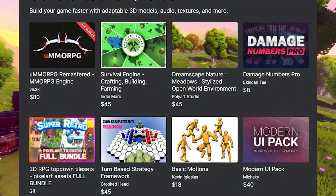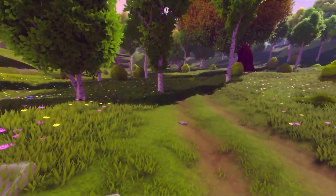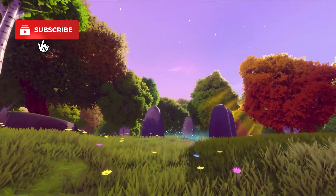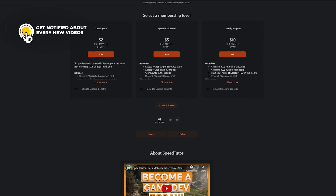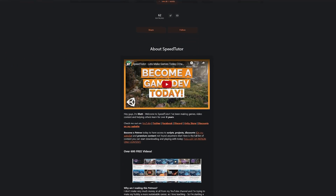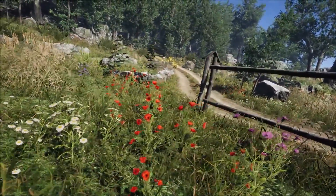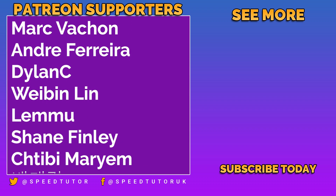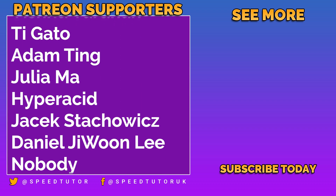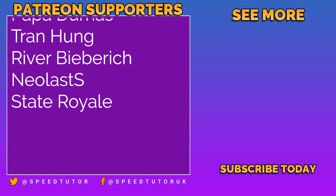I'll leave all the links below so you can check out this bundle and see if it makes big savings for you. Be sure to throw a like and subscribe to SpeedTutor, and check out my Patreon to get over 225 different scripts, assets and projects you can't find anywhere else. Also check out my website and all my assets on the Unity Asset Store for massive savings. Thank you to all my patrons, special thank you to Peter Steiner, and don't forget to like, comment and subscribe. Cheers!